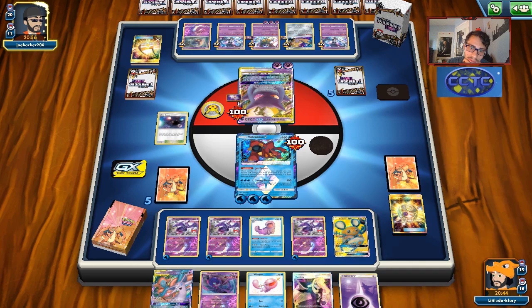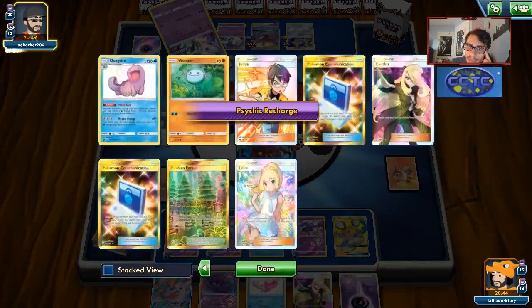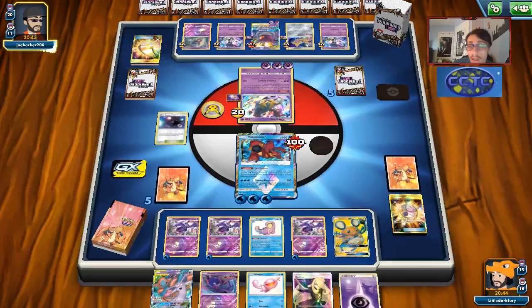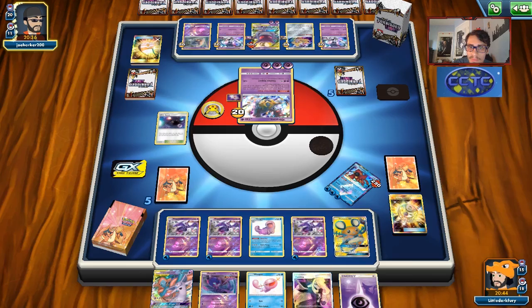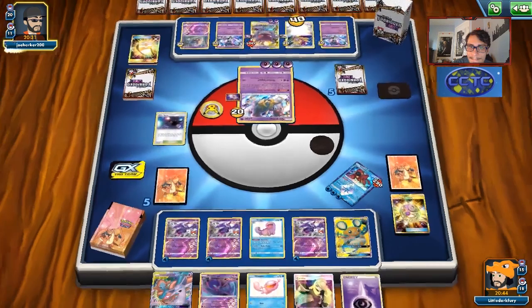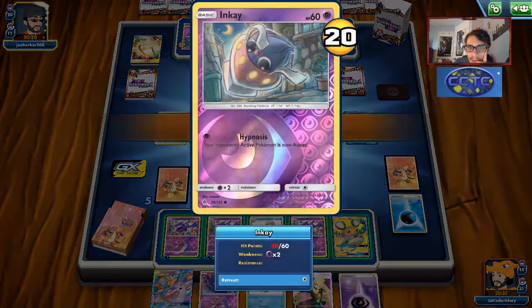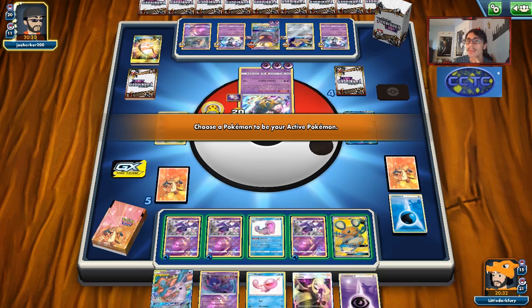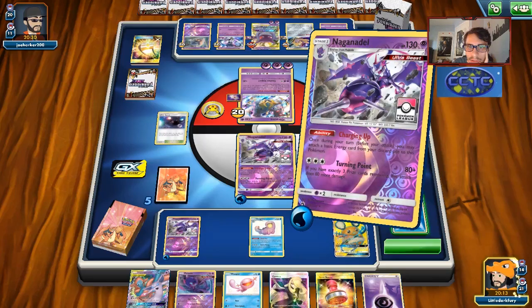He's going to retreat into Giratina - that's fine. Maybe have to start attacking with Naganadel. Kind of sucks to lose Onix - it would have been decent. See where he puts his 40 damage - on the Jirachi. Do I have game? 140 plus 10 is 150, plus 40 on that Inkay. I have game! I think I win here. Let's do Charging Up first just to make sure. We need to get 6 energy on this Deoxys.